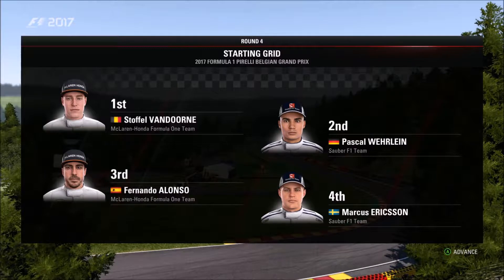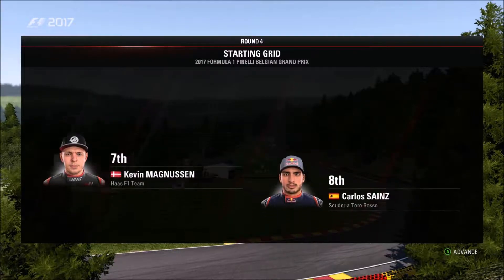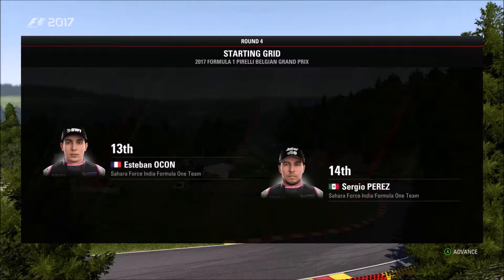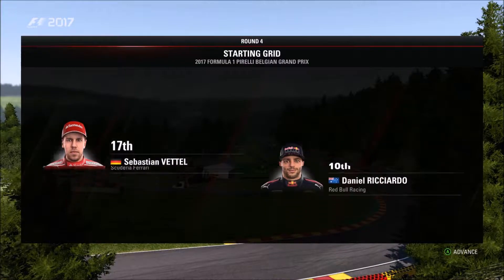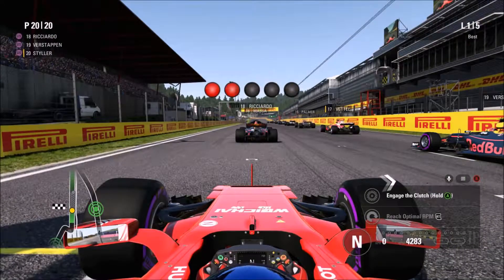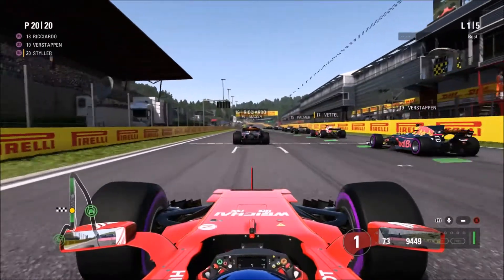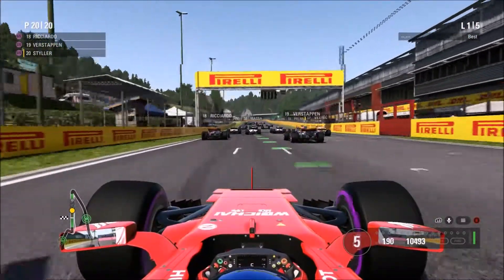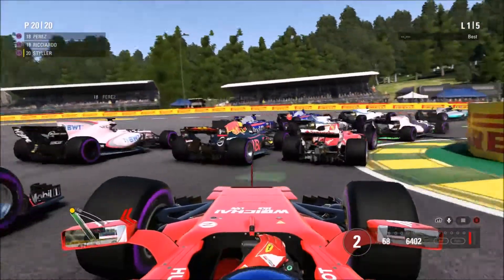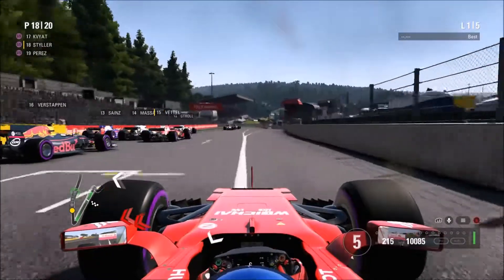It's McLaren and Sauber on the front two rows — two McLarens lined up, two Saubers lined up. So that could be a very interesting run. We've got four slow cars at the top of the field. I wonder if the AI will be able to blast through them. Unfortunately we're going to start last in this race, which is very unfortunate. But we were able to get to sixth before — can we do it again? It's lights out and we're racing in Spa, and the AI are just going to be clumped together heading into this first corner.